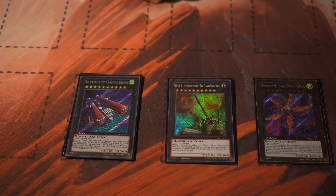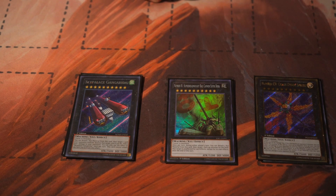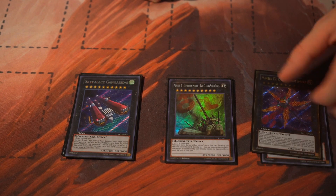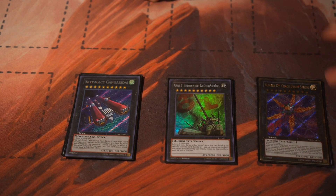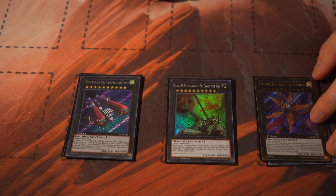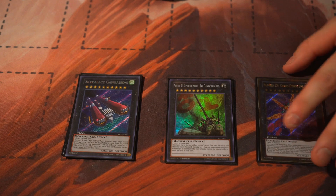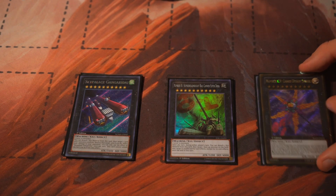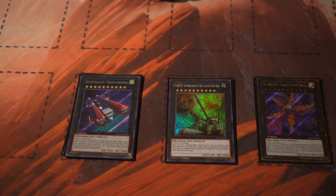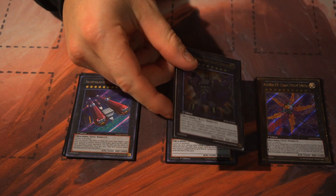Chaos Dyson Sphere - this is your out to Thunder Dragon Colossus, Avirmax, Dingirisu. You suck up a monster when you attack into it. Without the Number C or Number 9 stacked on top, you won't get the detach recur ability, but you can inflict 300 damage for each material attached - pretty relevant since you'll suck up multiple monsters. I've had games where I've sucked up three monsters, inflicting damage each time. This deck is a semi-burn deck.